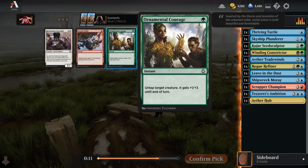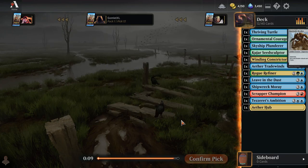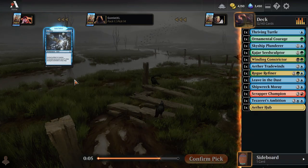Ornamental Courage is a fine trick. We're definitely leaning towards Blue-Green at this point, potentially Blue-Green splashing Red, or Blue-Green splashing Black. I doubt we're going to splash both colors in.